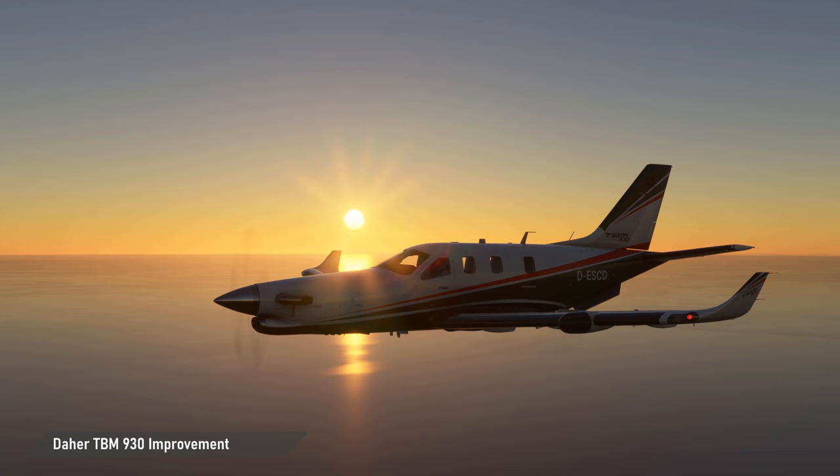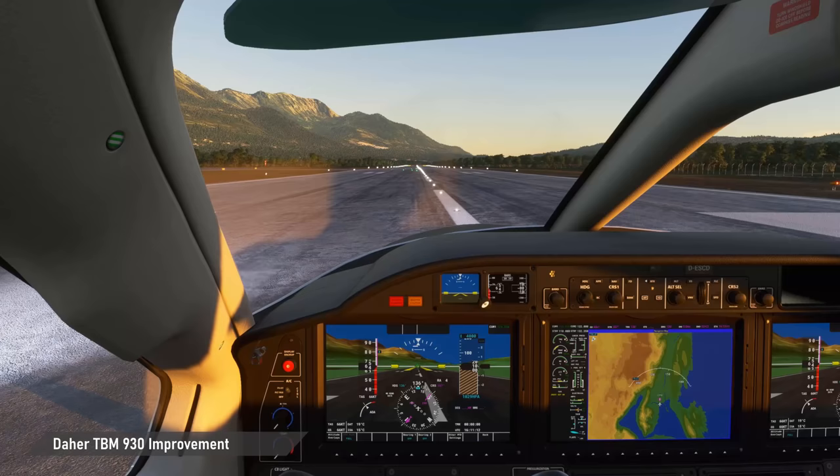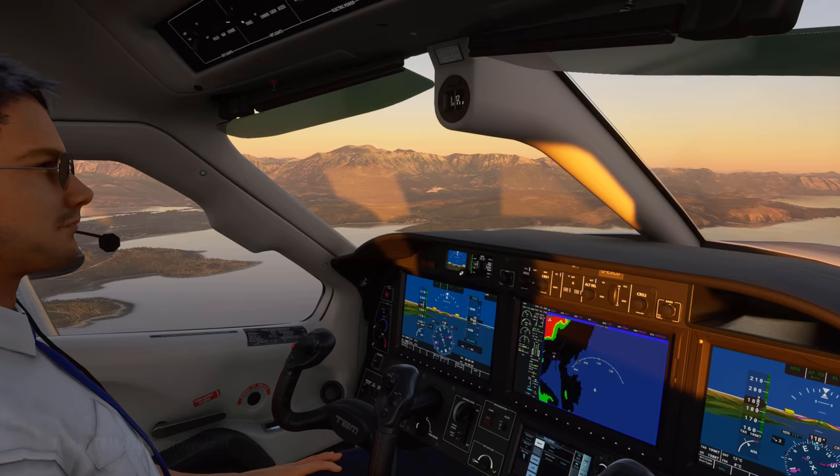One of my favorite aircraft in MSFS is the TBM930, a super modern and super powerful turboprop general aviation plane, which luckily also received a substantial improvements modification by Mux. Besides the full Working Title G3000 implementation, it features engine performance, fuel flow and flight model adjustments. Also, the sun visors can now be moved, all doors are functional, and even some very detailed pilot and co-pilot models can be toggled to show within the virtual cockpit.